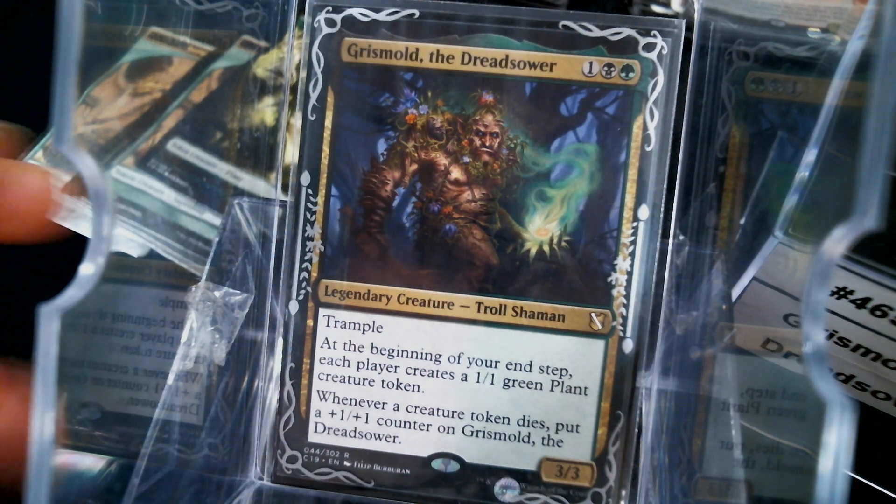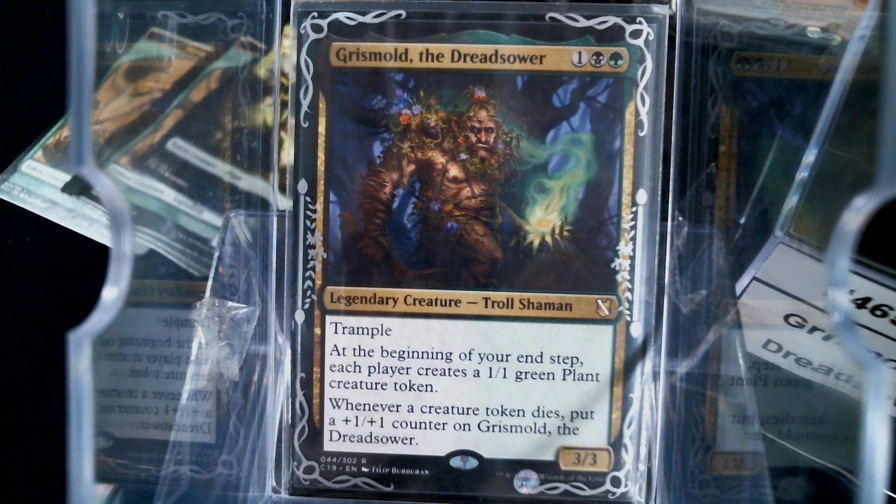Grismold — I was super excited about Grismold. Three mana, 3/3 trample. At the beginning of your upkeep each player creates a 1/1 plant, and whenever a creature token dies, put a +1/+1 counter on Grismold. I didn't do a set review for Commander 19, and nobody was hyped for this guy — but I certainly was. The idea is we're going to create a mass amount of tokens for everybody and then slaughter those tokens. It's a long way around Voltron.